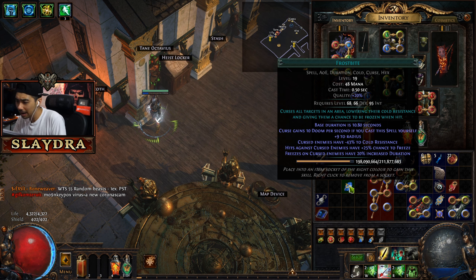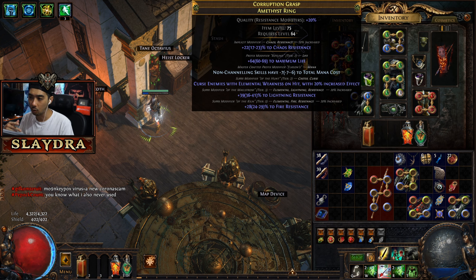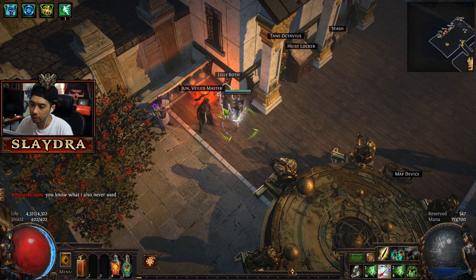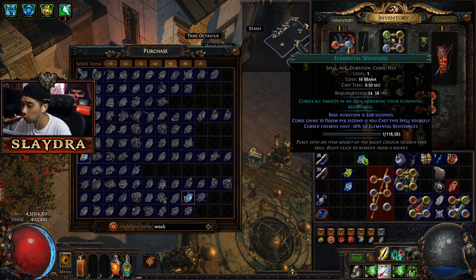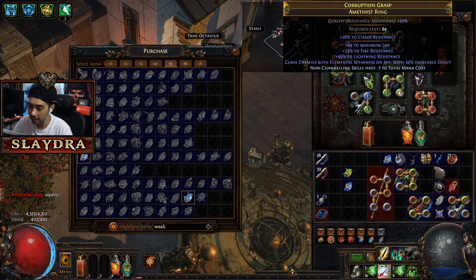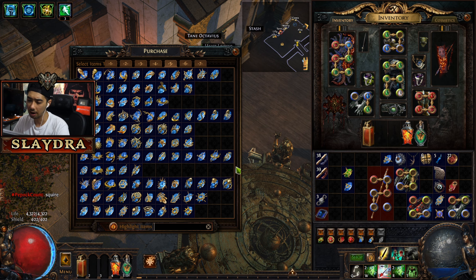With Frostbite, we get 'curse enemies have -43 cold resistance,' but in boss fights that doesn't fully apply — bosses have a reduced curse effect. You have to look this up on the PoE wiki for each boss. Elemental Weakness at level 1 gives around -22 to all resistances, and with increased effect modifiers that gets boosted. You want elemental weakness plus your specific element's curse, or Vulnerability for physical.